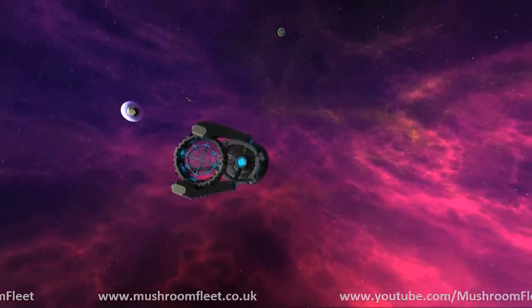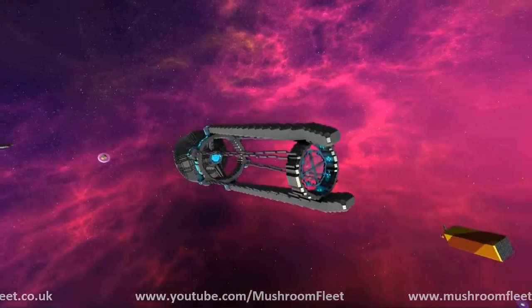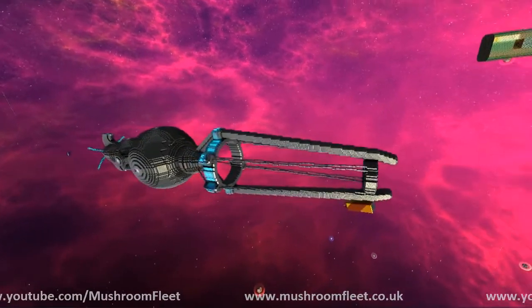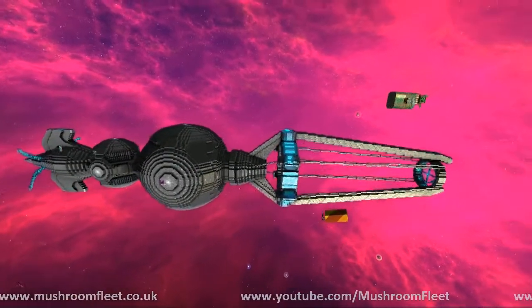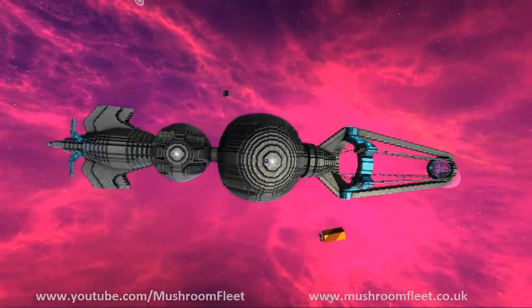And there it is — the Krenim Time Ship. For the record, the bits on the front are supposed to be six of them, but it's a nightmare getting the actual angles sorted out right. So they've been simplified — four of them are just basic lines as placeholders for now.